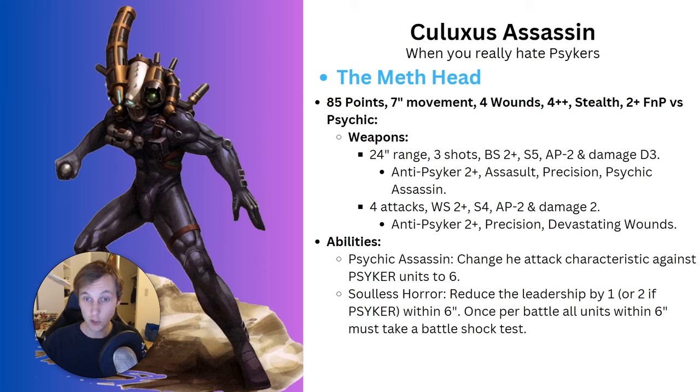For his weapons, he has a ranged weapon at 24 inches, 3 shots, hitting on 2s, Strength 5, AP 2, Damage D3, with anti-psyker 2+, assault, precision, and the psychic assassin keyword - exclusive to this model as far as I'm aware. In melee he gets 4 attacks, hitting on 2s, Strength 4, AP 2, Damage 2, also with anti-psyker, precision, and devastating wounds.